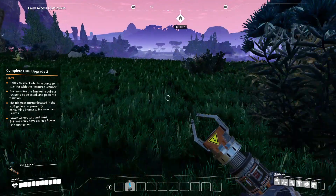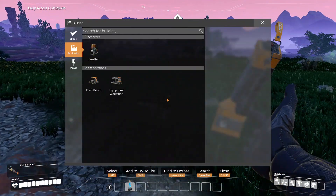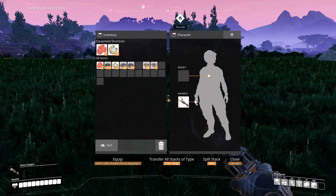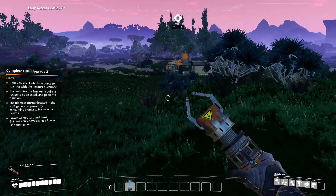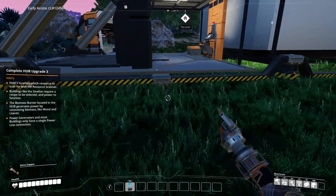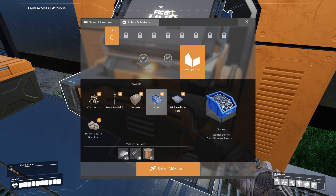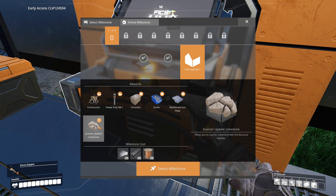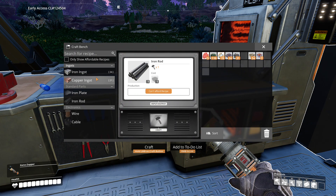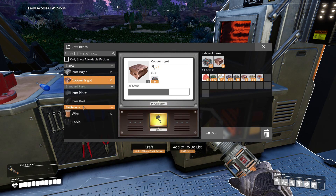My goal for today's video is to be able to get a furnace and start smelting iron. I wonder if we can get miners - I think you can. What do we need for a smelter? Iron rods and wire. We need wire to make cable. For power lines we need cable. Oh wait - look, this recipe gives you screws and rebar poles, limestone, constructors and iron plates - but that's a bit expensive. Let's first try to get level three.